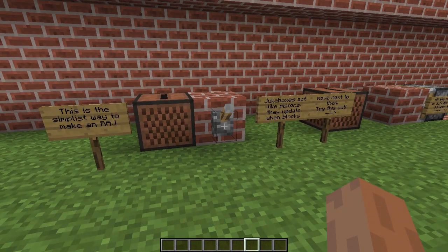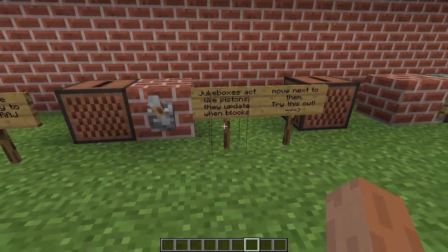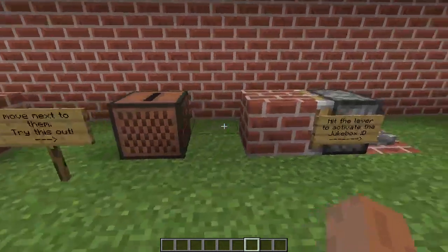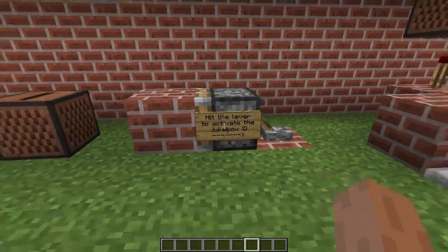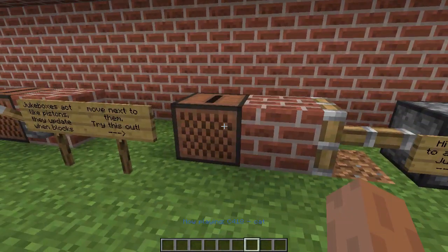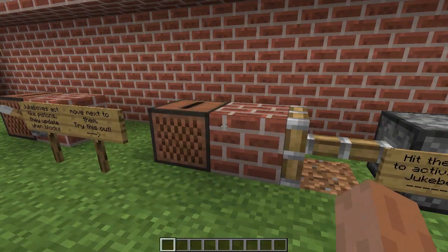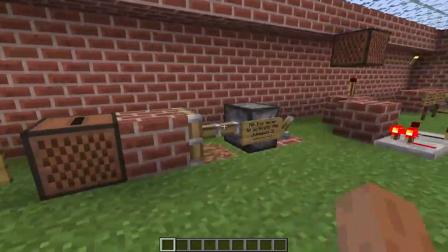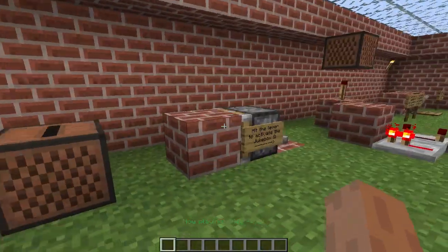It'll just start again if I hit this lever again. Jukeboxes act like pistons — they update when blocks move next to them. So you should try this out. Here's a piston that's going to push this block right here. I hit the lever and this one starts. I'll log off and back on so you can actually see what I'm doing — it will start when I hit this lever. See what I mean?